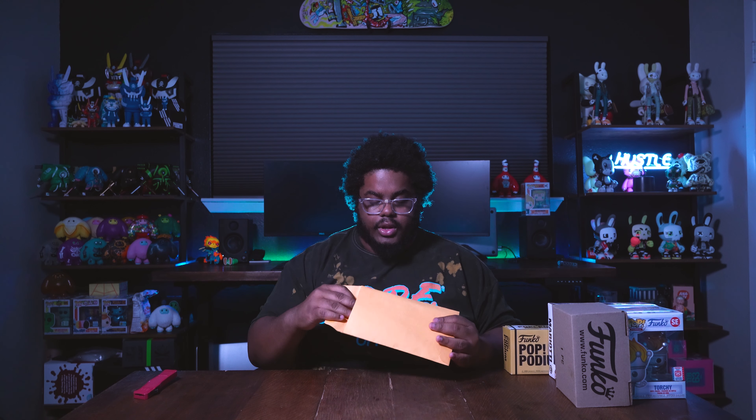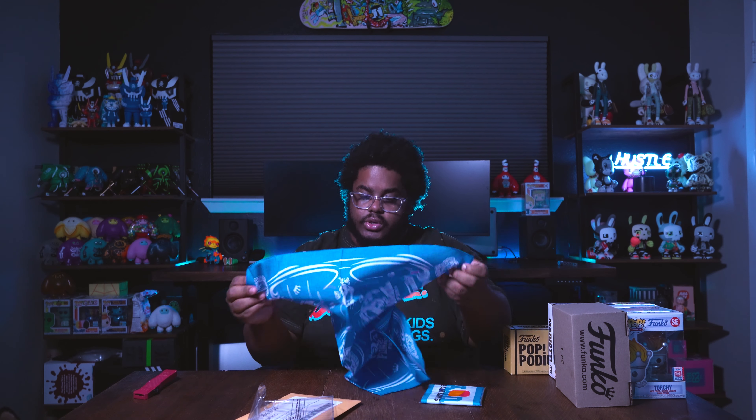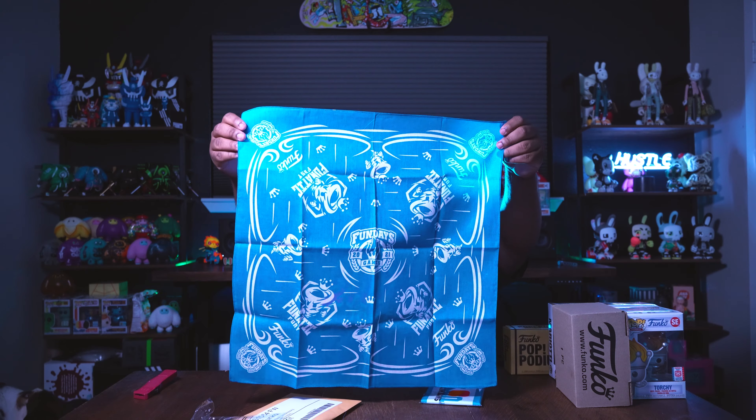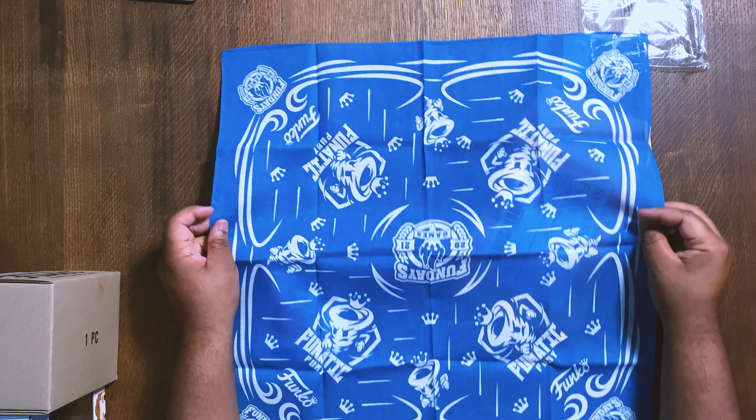Let's start off with the stuff that came in the box. I picked Fanatic Fury — blue and white are two of my favorite colors so I had to pick it up. The mascot also just looks really dope. It came with a bandana for the team; it says Fun Days 2021 and Fun Day Games, with the Fanatic Fury mascot on there — a pretty cool blue and white bandana.